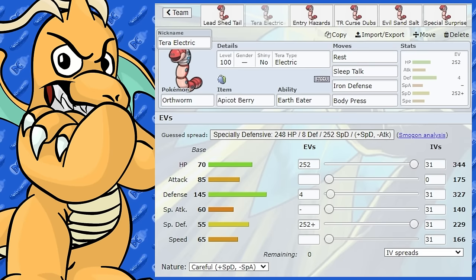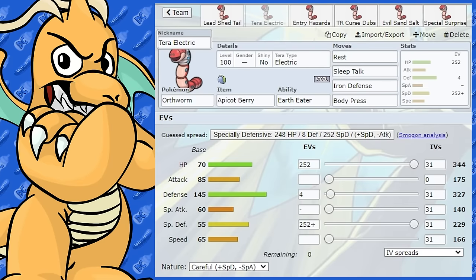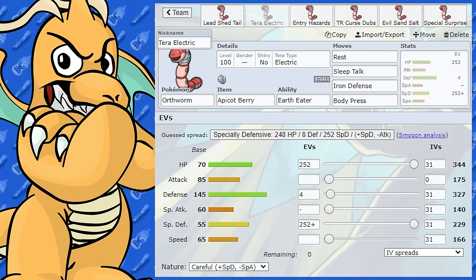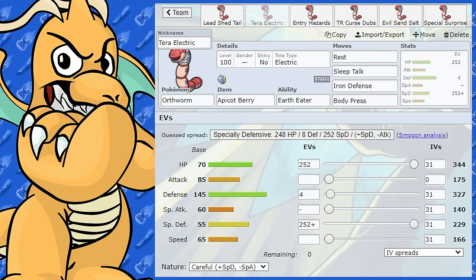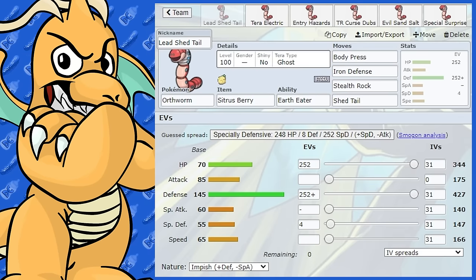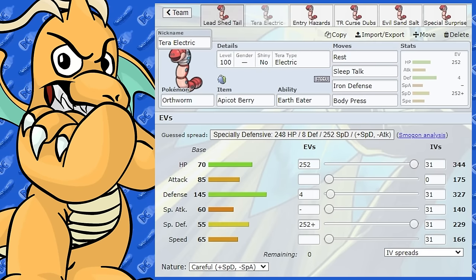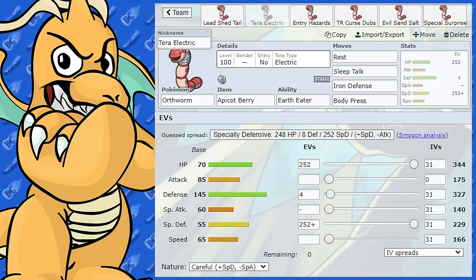With Tera Electric, Orthworm is obviously still weak to Ghost types — you can't do anything to them — but you can easily eliminate those first, then swap it in and set up. It can still be two-shotted by powerful special attacking moves, so there is that problem. But apart from that, it's quite an annoying Pokemon to get around with Tera Electric. You could also run Tera Ghost on this set if you want no weakness, which is another good Tera to consider. Overall, Tera Electric is probably the best Tera to run on Orthworm, with Water being a good surprise option as well.